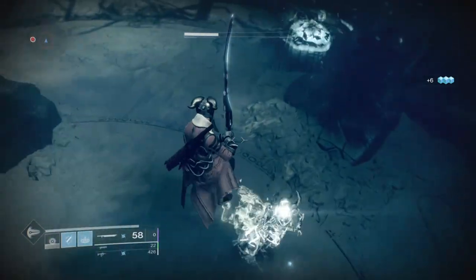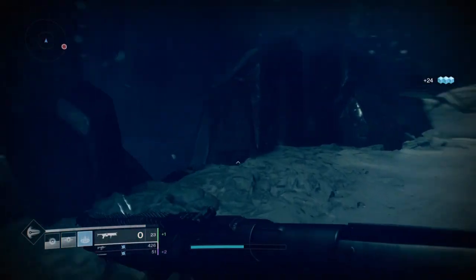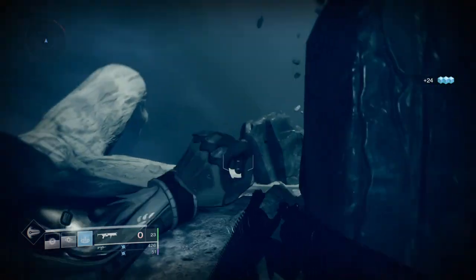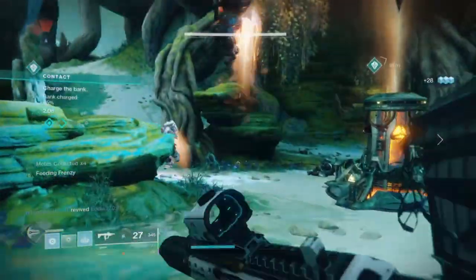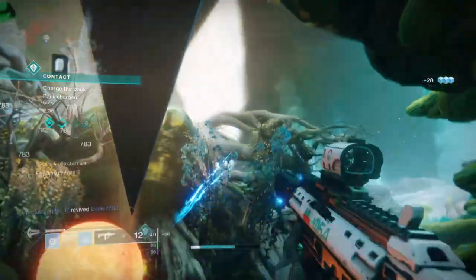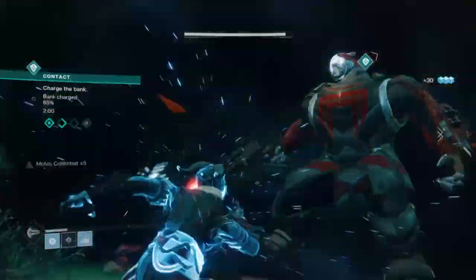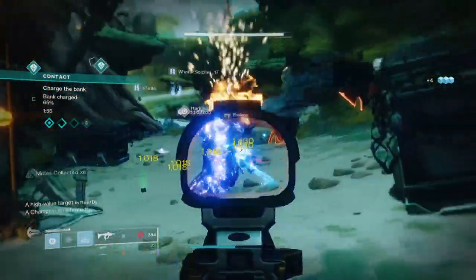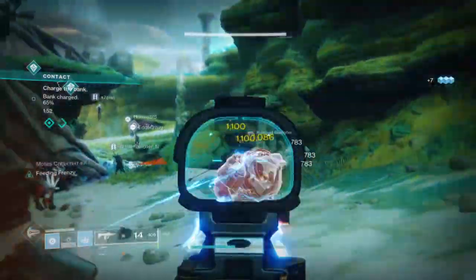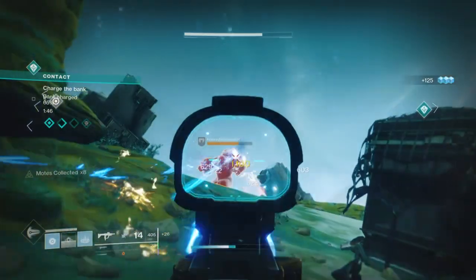In situations where it's too dangerous to get up close and personal, that's where the Warmind Cells come in. With Cellular Suppression, Global Reach, Warmind Protection, and Rasputin's Blessing active, I can shoot out a large burst of energy to suppress enemies long enough for me to get up close and use a finisher on a major or powerful mob to further suppress and debuff them. Warmind Protection reduces the damage done to me when not all enemies get affected by the suppression, and Rasputin's Blessing returns a small amount of ability energy back.